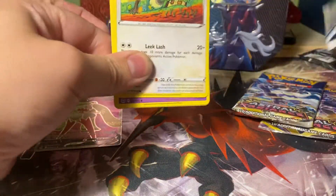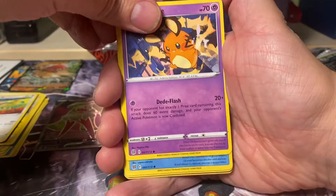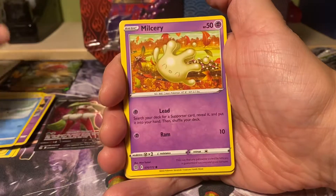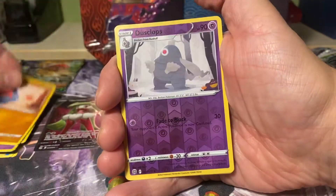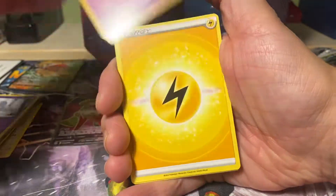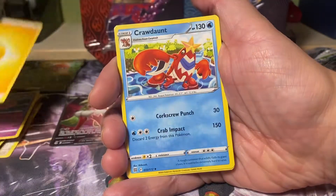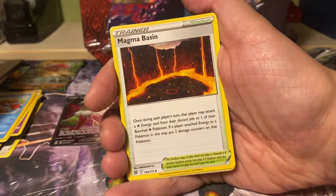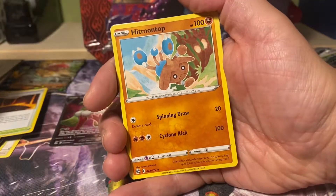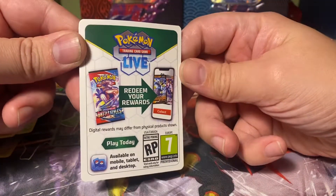Now we have Brilliant Stars, quite unknown to me. We have a Farfetch'd, Dedenne, Pachirisu, Milcery, Nosepass, Reverse Dusclops, and a regular rare Clefable. Oh nice — Lightning Energy with a new art style for the energies. Crawdaunt, Magma Basin, and Hitmontop. And of course the code card. Is Pokémon TCG Live already live? I don't know — I have only played on the old Pokémon TCG Online client.